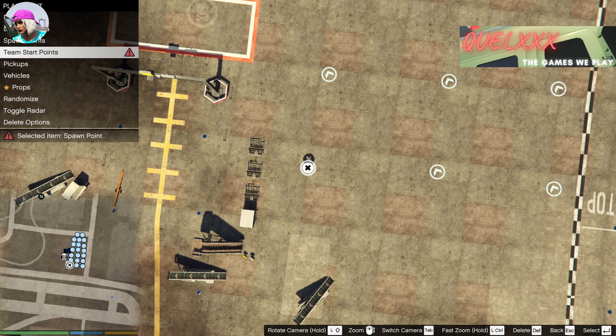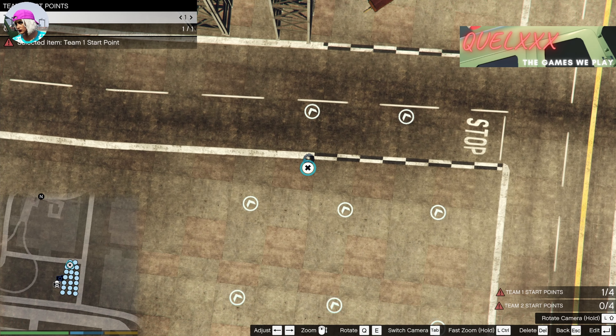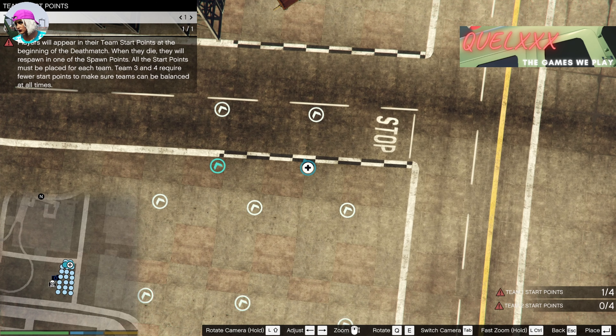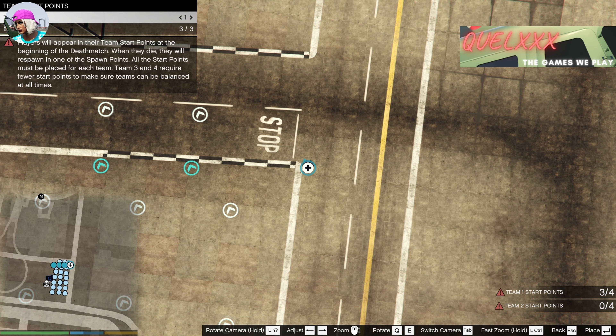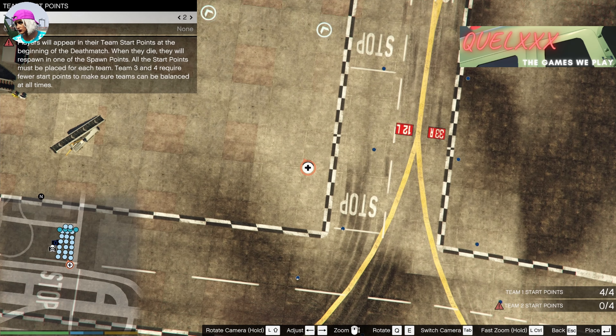After you've laid down the spawn points, go back to the main menu and select 'Team Start Points.' You will need four start points per team, so just put them anywhere you want. Now that's done for team one, let's go for team two.